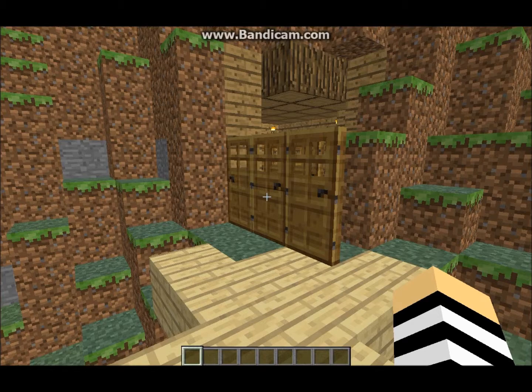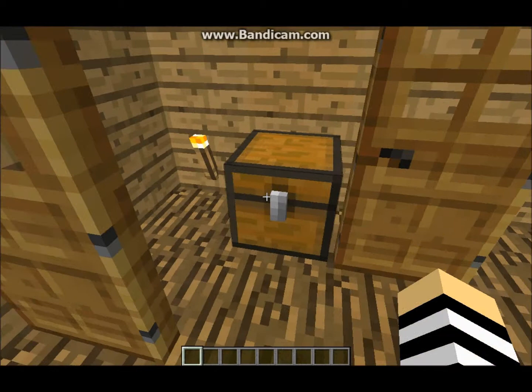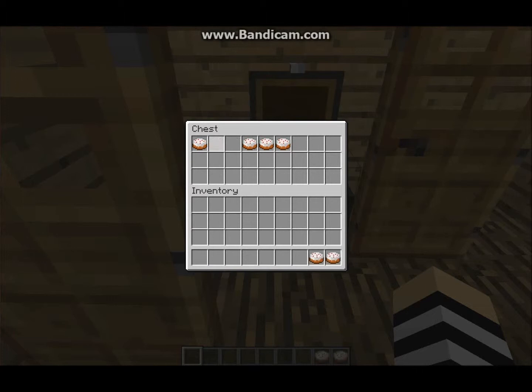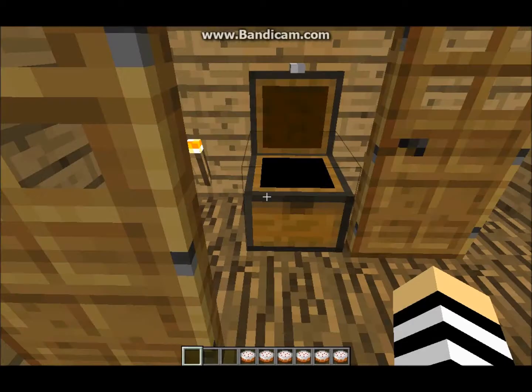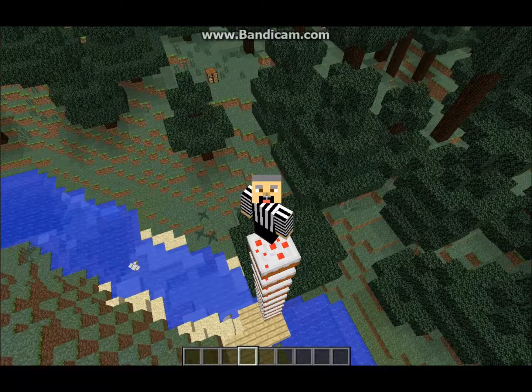Reminder, kids: always knock before entering so that you avoid being rude. I'd say that covers it. We will now come back into our house after another failure day of farming. Look in our chest and find... what is this? The cow gods have pleased us with six fresh cakes! You can put them down in celebration if you please.